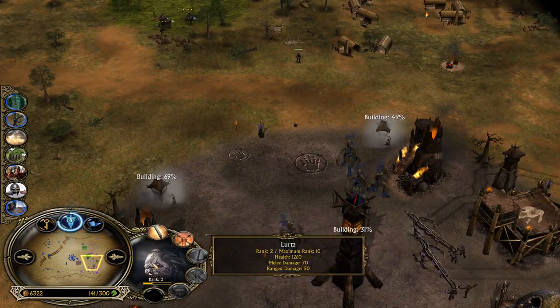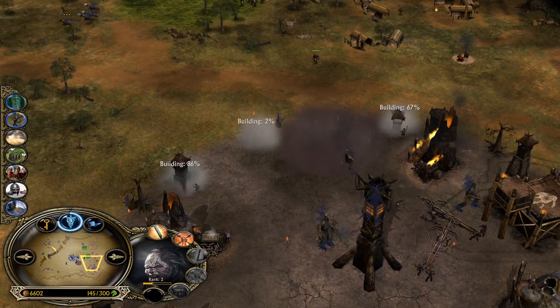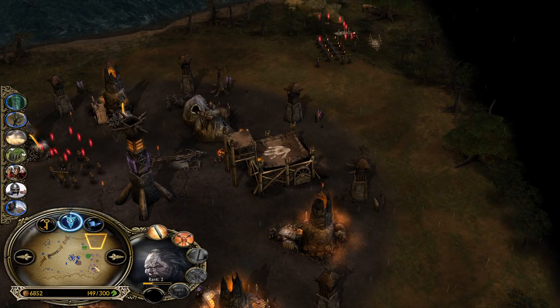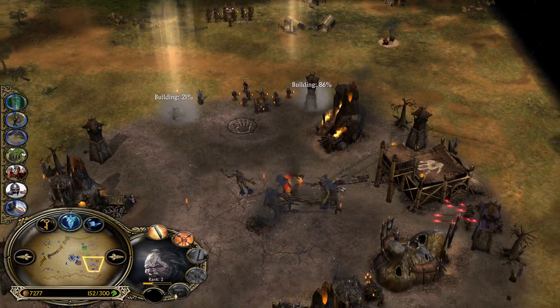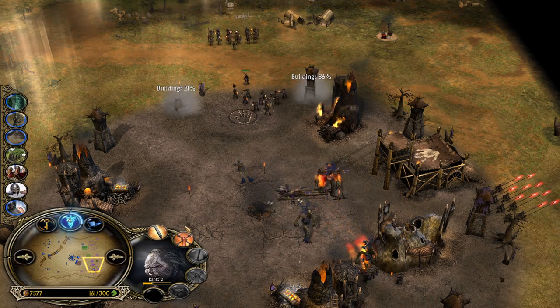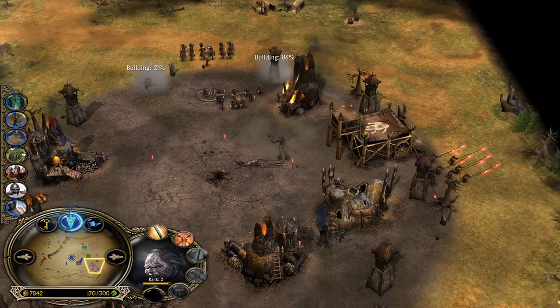You have to keep up the pressure, and even if you lose two or three battalions, at this point of the game especially with such a great resource income like these two players have, you will never run out of resources. The city has been taken down.